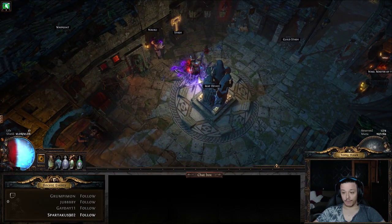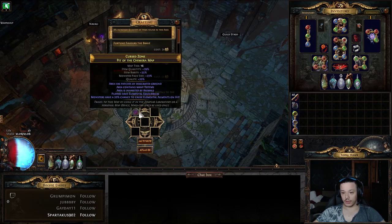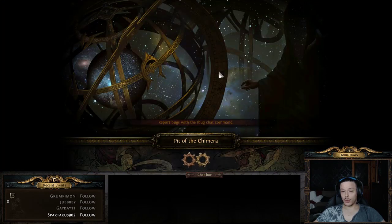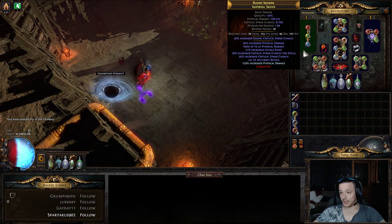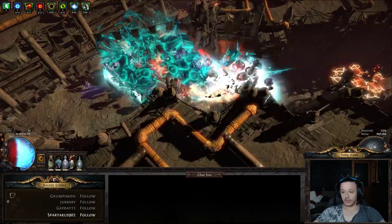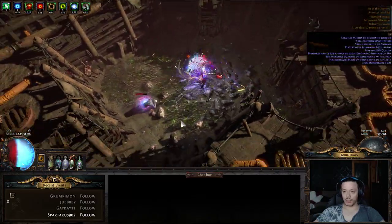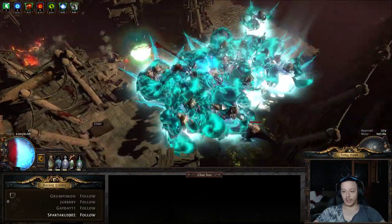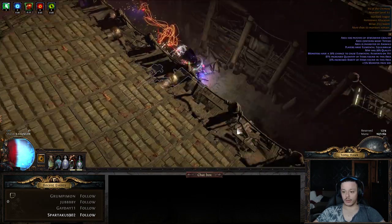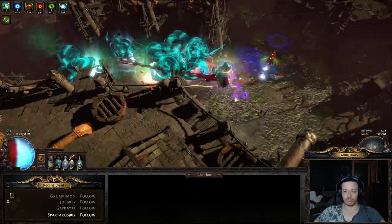Let's run a Chimera map to give you guys an idea of how the build is performing in 3.8 with a roughly 400 DPS dagger — a realistic level of dagger you can get in the temple for a couple of exalts. I'm also using Herald of Ice instead of Herald of Ash or Herald of Purity because I prefer the higher clear speed over higher single-target DPS.